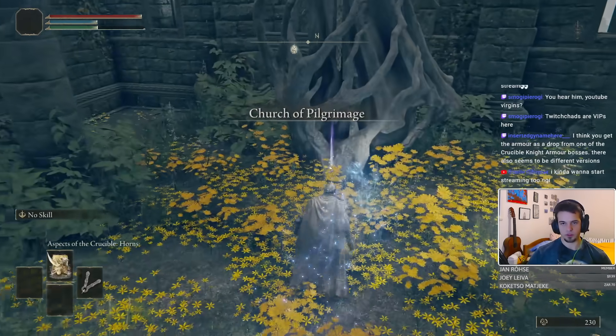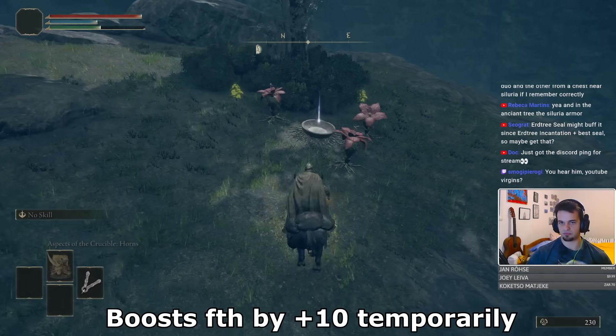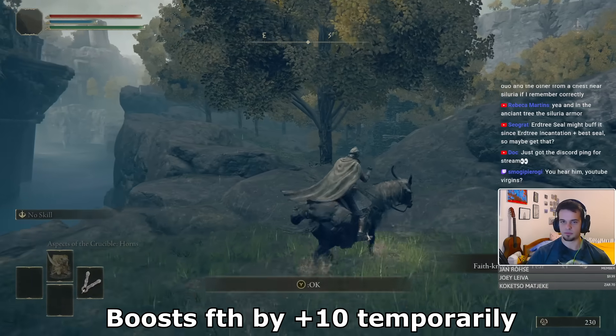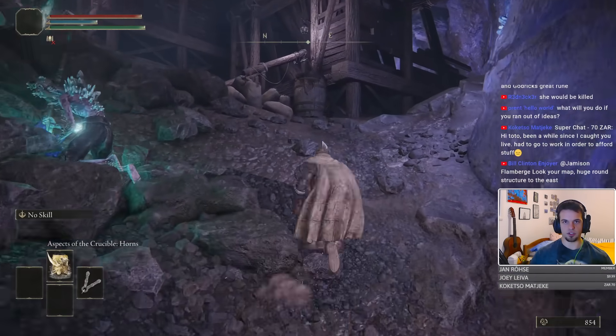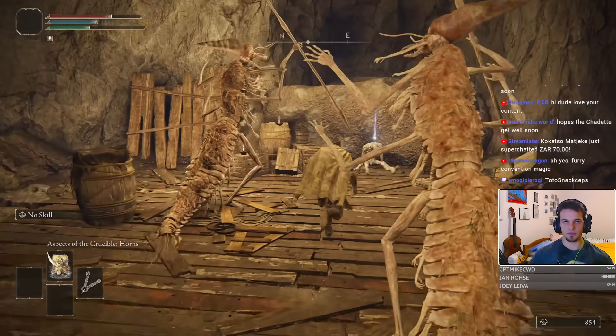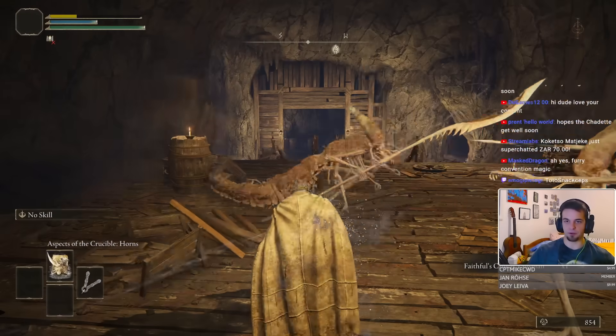But I think we need to grab some more buffs before we start doing serious damage. We mostly just need flask upgrades for now, which can be easily picked up in the Weeping Peninsula. Here we can also grab the Faded Crystal Tear for our physics flask. I also grabbed the first damage-boosting talisman in this run, located in Celia Crystal Tunnel — the Faithful Canvas Talisman that boosts incantation damage by 4%. Not much, but it's a good start.